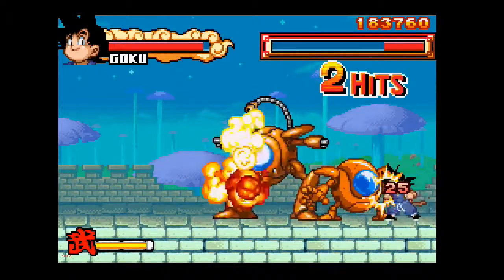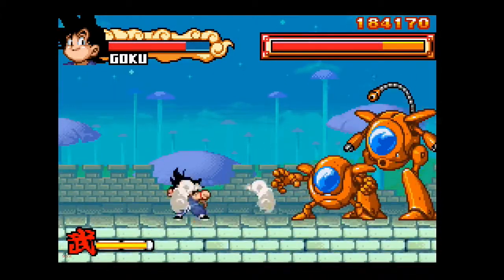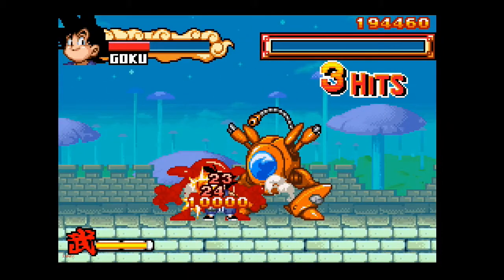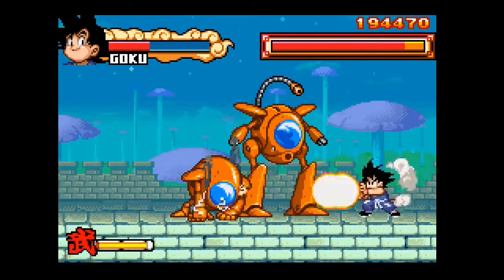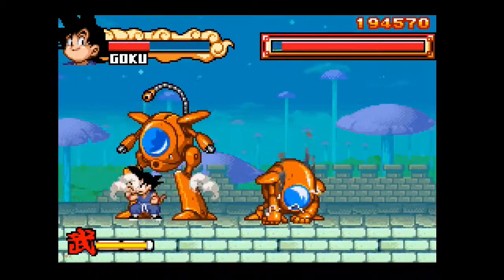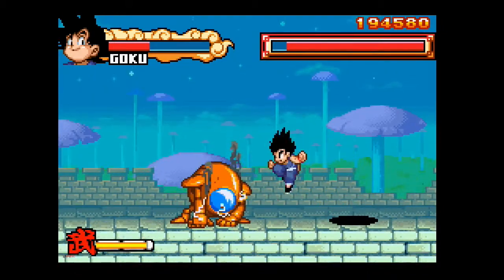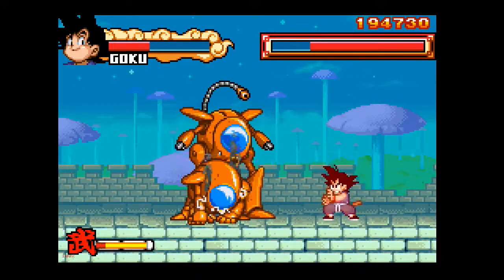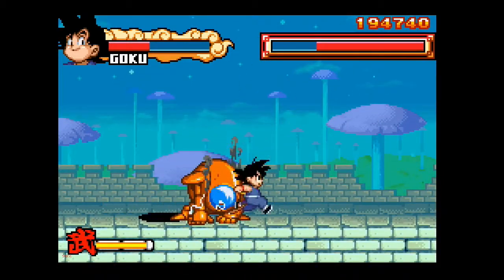Be careful of the flamethrower — Shuu has a flamethrower. I'm actually surprised they don't have the woman here; she's actually my favorite of the group. I've got to do the rest of this without being hit. Let's see if I'm up to the challenge of doing next to no damage to Chuu, since he's harder to hit with the Kamehameha. When he's flying, he's invulnerable — and he just loves to jump.